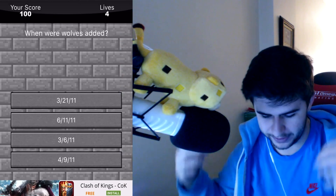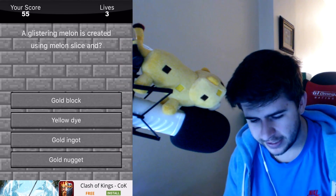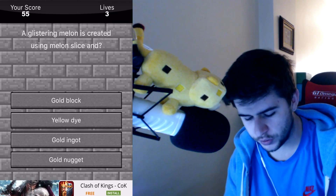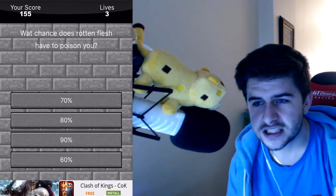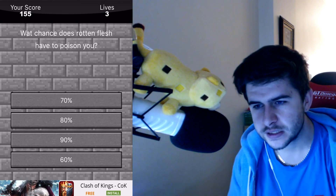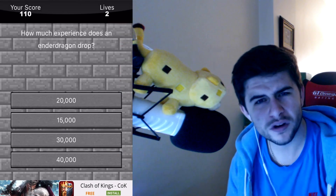When were wolves added? Here we go again. Maybe the bottom one? I don't know that one. A glistening melon is created using melon and a golden nugget — that's quite easy. We're at 155. What chance does rotten flesh have to poison you? A 70% chance, I'm guessing? Nope. I'm wrong with that one. 80% chance, maybe? I don't know.